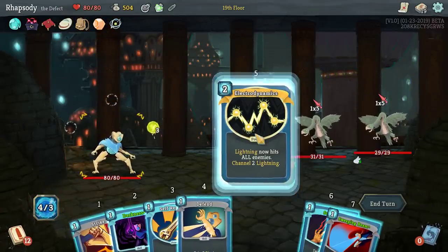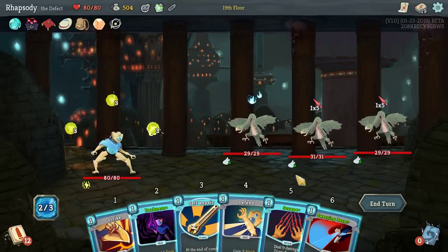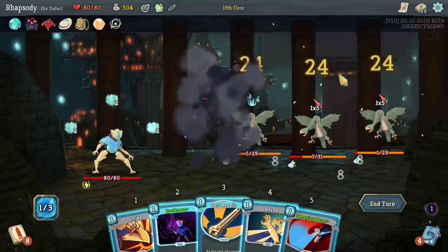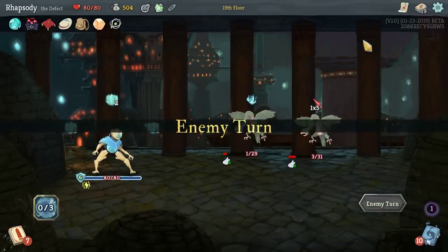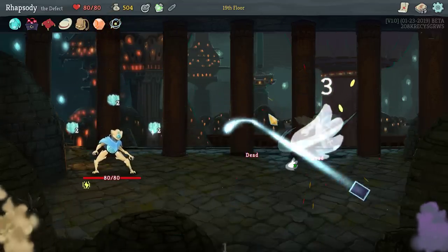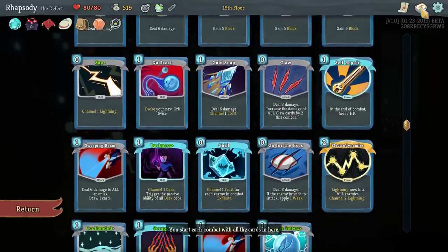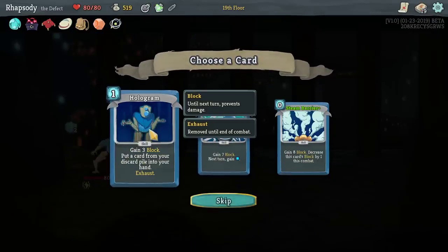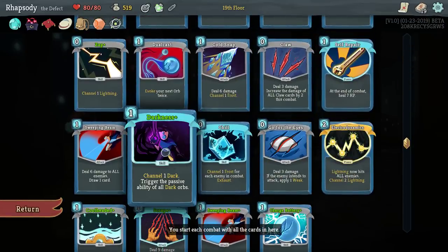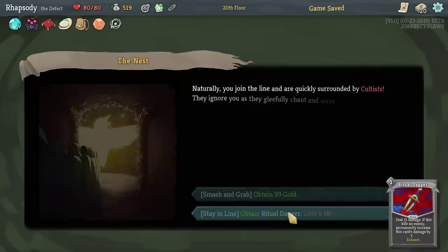Here you can see an AoE fight where we'd really want Electrodynamics — and we've got Electrodynamics. I'll use Scrape here, hoping to draw Chill. Go for the Eyes would have been acceptable there too. Hologram, Charge Battery, and Steam Barrier. Hologram is really good for bringing back a card — gain 3 block, put a card from your discard pile into your hand, upgrades to no longer Exhaust and give 5 block instead. Using that to pull back a Darkness, a Claw, or a Sweeping Beam can be really, really powerful.